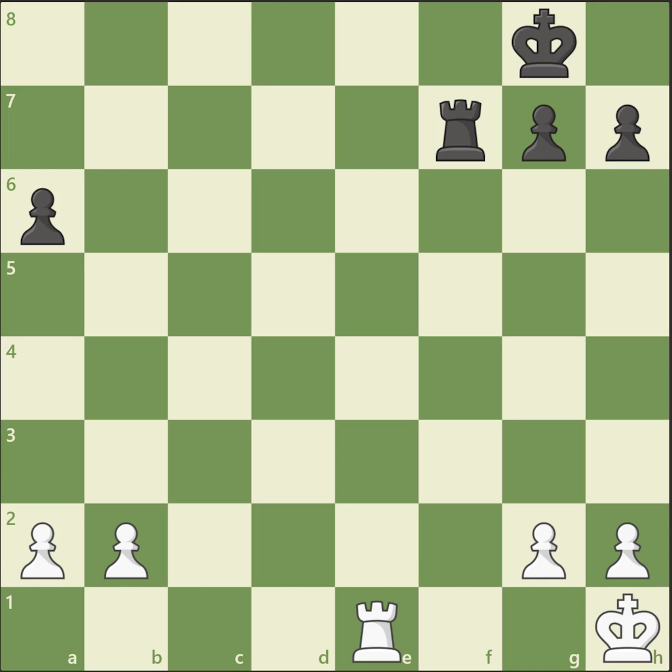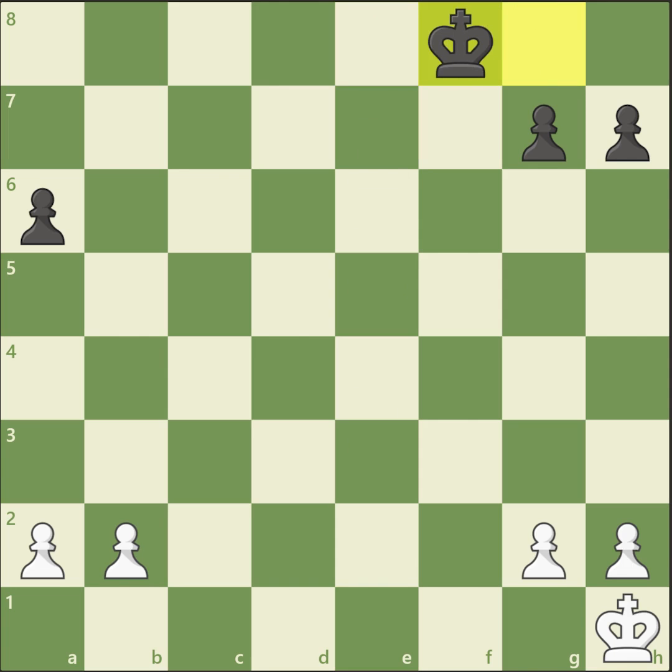It's white to move. We can see it's a rook endgame — by the way, it's the most common endgame in chess. White has an extra pawn, and there is a very important rule to remember: if you have a material advantage, it's often a good idea to exchange pieces — not pawns, pieces. It's white to move, and if we look closely enough, we can see the move Rook e8, forcing black to play Rook f8, and thus exchanging rooks.